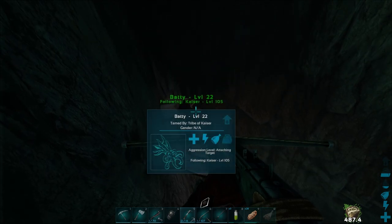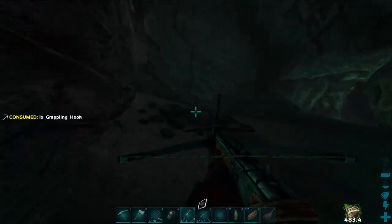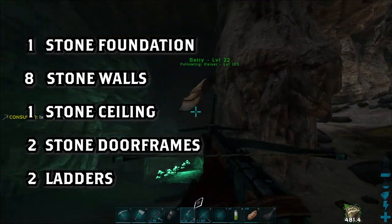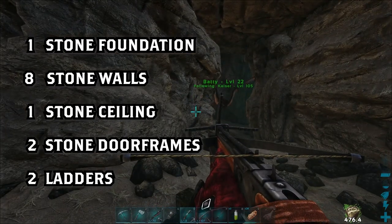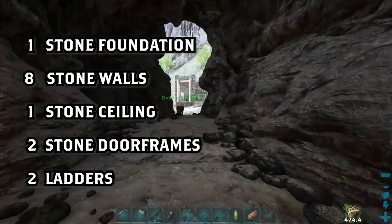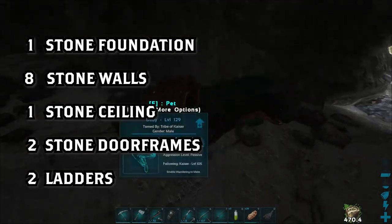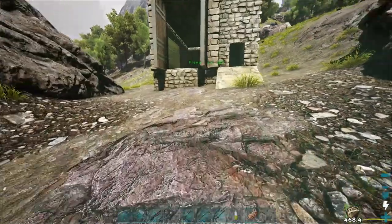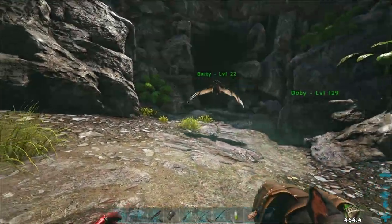Now I'm going to cut away and show the second taming method. This method involves the taming bin. You're going to need one foundation, eight walls, a ceiling, and two door frames. Make sure to have two ladders to help you get on top of your taming bin as well. This taming method isn't really unique, and I've seen plenty of other videos use a similar method, but everyone seems to make their taming bin a tad bit different. Here's how I make mine.